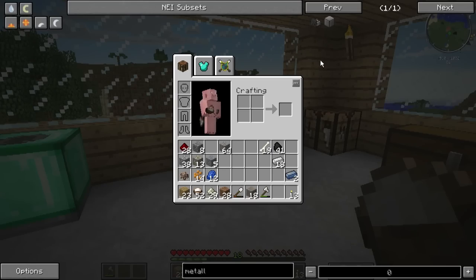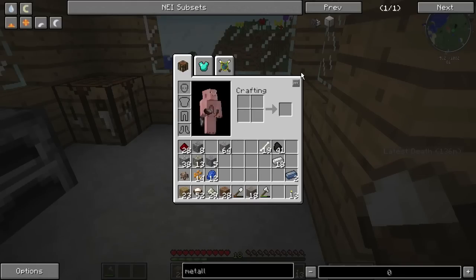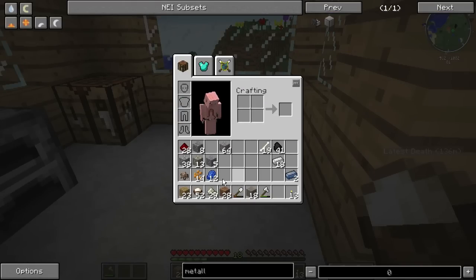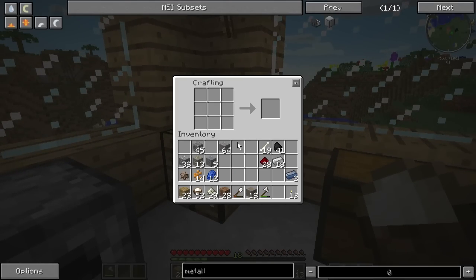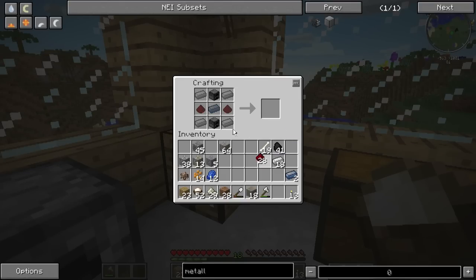The metallurgic infuser recipe is actually really simple — we need some redstone, some furnace, and some iron ingots. We have all that stuff. Almost didn't get redstone, thank god I did. Do we really have no more cobblestone? We could destroy one of those furnaces but I won't. Let's throw this on here — boop. Oh, I screwed that up — my mouse has been glitching lately. I forgot to make the furnace. Alright, let's make the furnace.